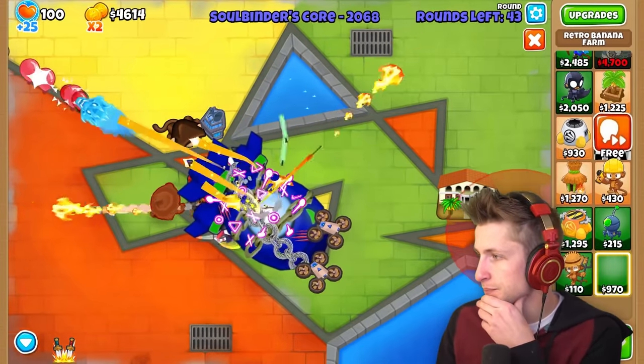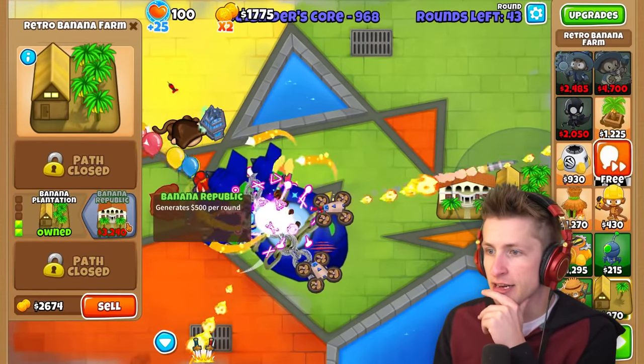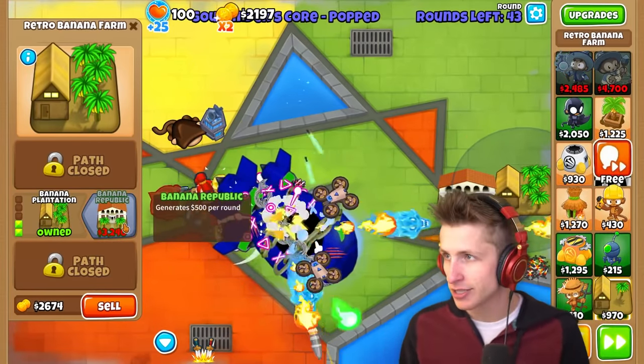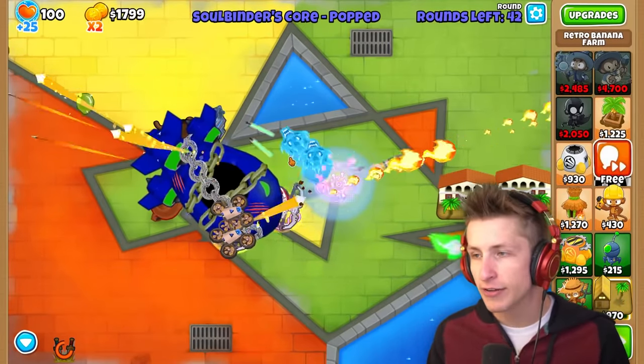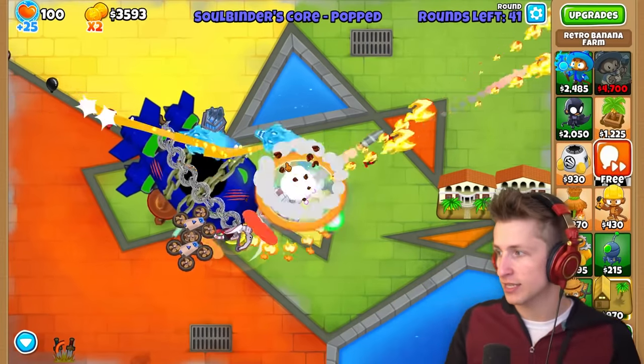Maybe we should just get another retro banana farm. More bananas, banana plantation. I'm going to save up for the banana republic, which costs $3,000. Banana research facility is $15,000 and that's $2,000 a round. So I guess we should start saving up, but we only have 40 rounds left until we're going to have to deal with this boss.